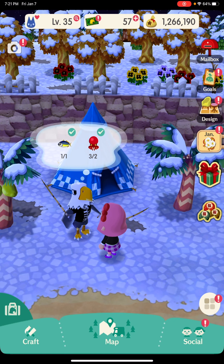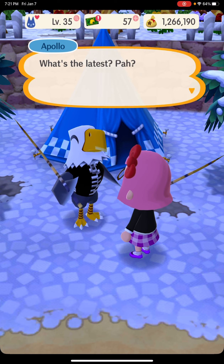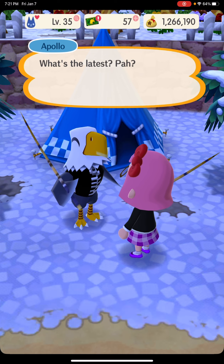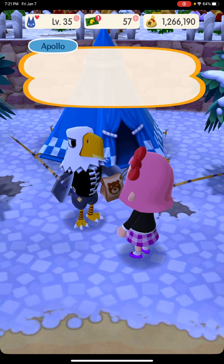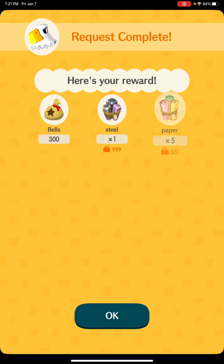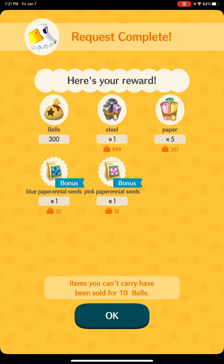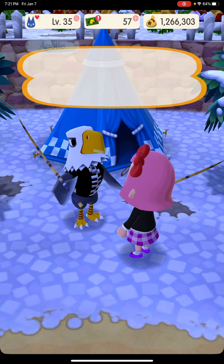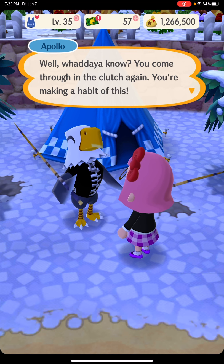Okay, halfway. So Apollo really wants a horseback wall and an octopus here. Here you go, got you that. Whoa, thank you! Okay, got 300 bells and stationery paper — same thing as bonuses. What do you know, you came through again. You're making a habit of this.